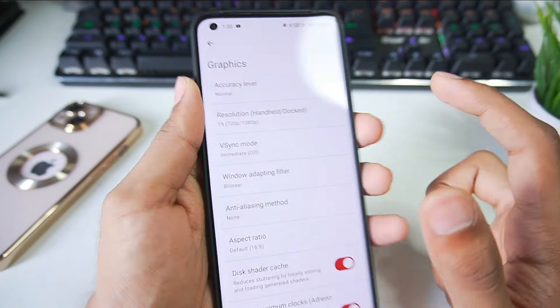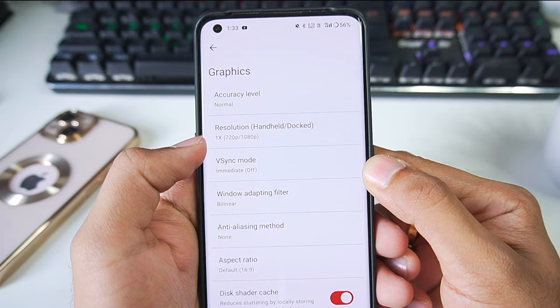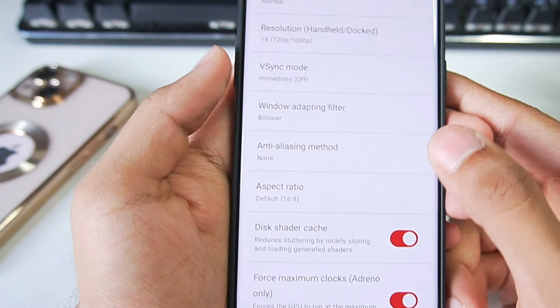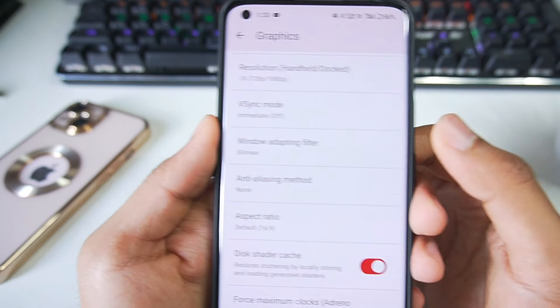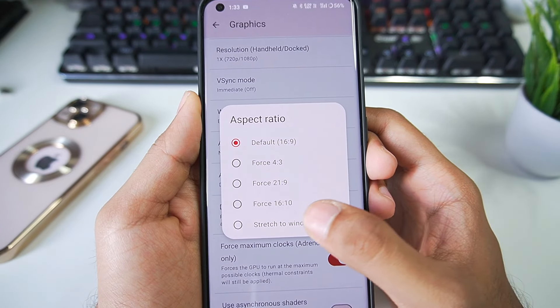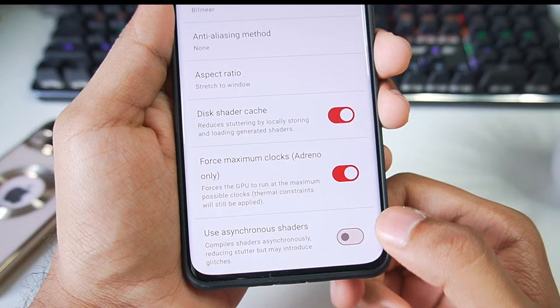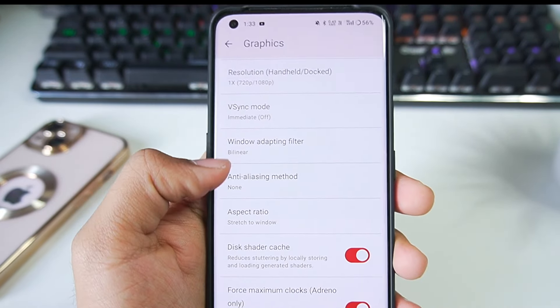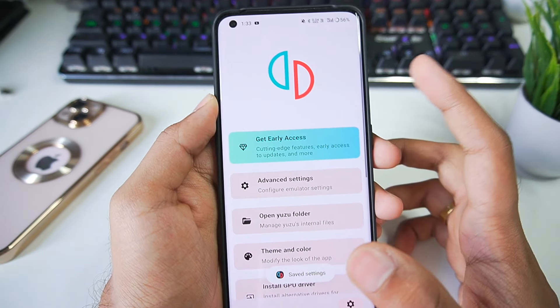For resolution, you can keep it at 0.5x if you have a low-end device. Since the device I'm using has a Snapdragon 8 Gen 2 processor, I'll keep the resolution scaling at 1x. You can go all the way up to 8K emulation, but we won't talk about that. Scrolling down: VSync mode has been disabled, anti-aliasing method is set to None, aspect ratio — click Stretch to Window. Disk Shader Cache should be enabled, along with Force Maximum Clocks. Also enable Asynchronous Shaders, and you are all set with the best settings for FIFA 23.